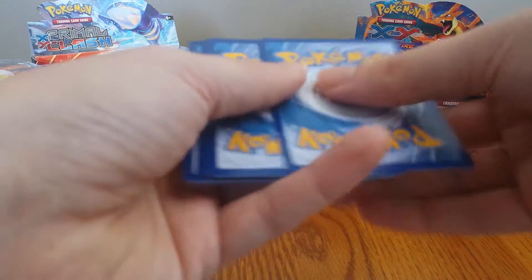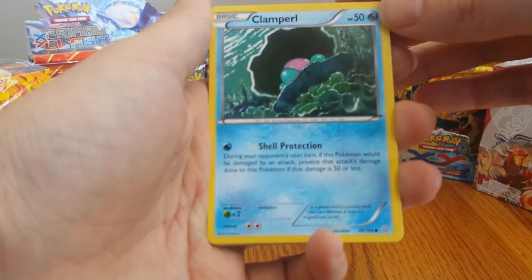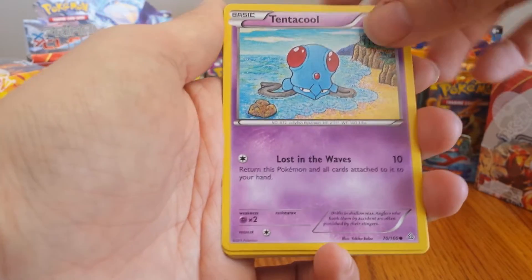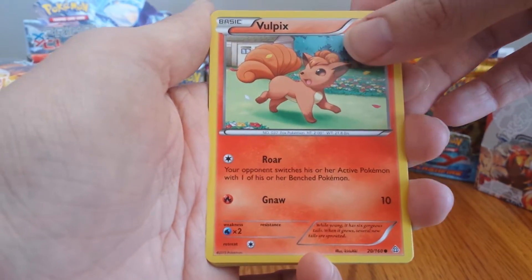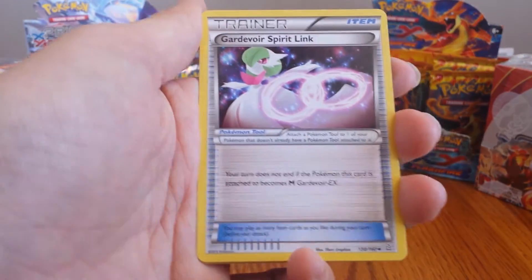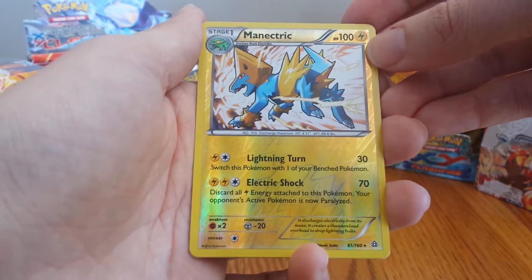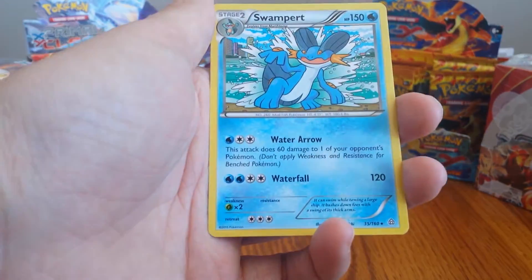We had some rough luck in the first few videos but we're definitely turning that luck around in these last two. We have a Clamperl, Meteorite, Tentacool — and I don't know why, but online it just drives me nuts playing guys that only do that just so they can pull it back into their hand and quit essentially. So, Corphish, Masquerain, Gardevoir Spirit Link, Grovyle. Another pack with two rares — a Rare Reverse Hollow Manetric, very cool. And the second rare is a Swampert.